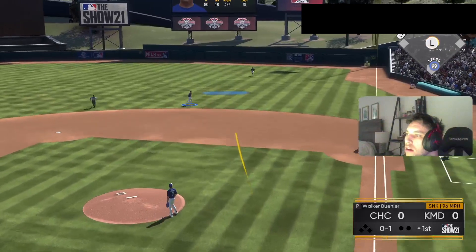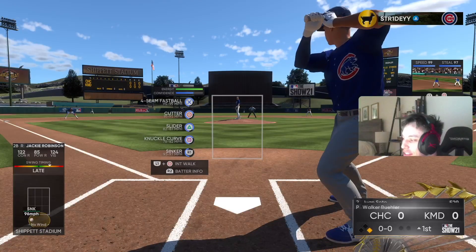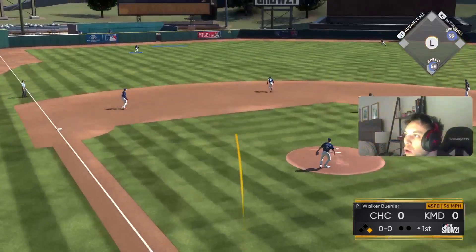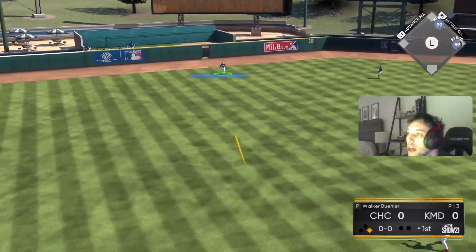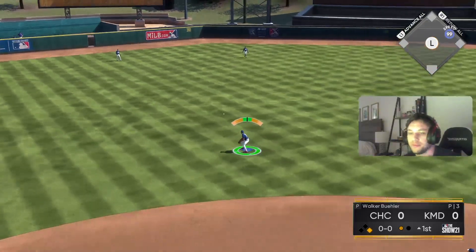Seager flares one off to the right side to lead off the game — great hit right there! Now a fly ball straight away left, AJ Pollock up — oh my gosh, he makes me nervous. First out of the inning.